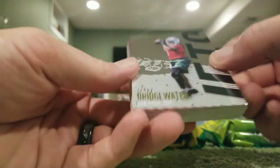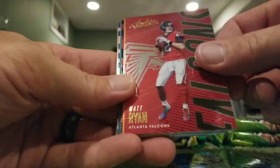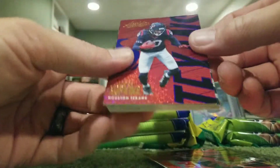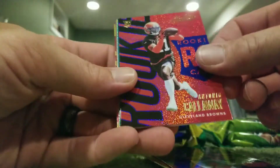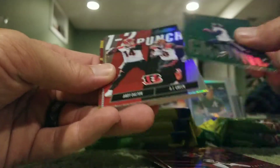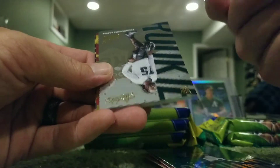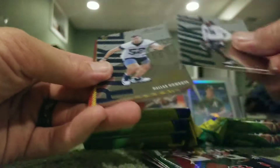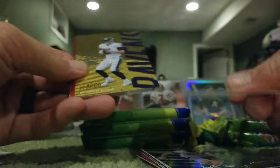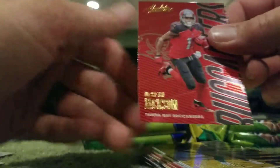Teddy Bridgewater, Von Miller, Richard Sherman, Blake Bortles, Matt Ryan, Dalvin Cook, AJ Green Sparkle, DeAndre Hopkins Sparkle, Antonio Callaway, DeAndre Hopkins Covering Ground, One Two Punch Dalton and AJ Green, Josh Sweat, Connor Williams, Mahomes, Flacco, Gronkowski, Gordon, Wentz, Matthews and Deshaun Jackson.